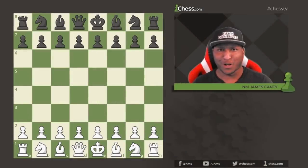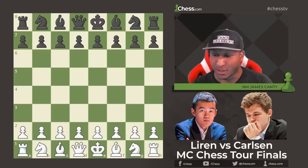What's going on guys, National Master James Canty the Third here with Chess.com. Today we have Game of the Day with the Magnus Carlsen Chess Tour Finals. With the white pieces we have Ding Liren, and with the black pieces we have Magnus Carlsen. Let's get right into it. Ding responds and goes with d4, and Knight f6 from Magnus.